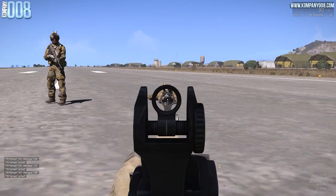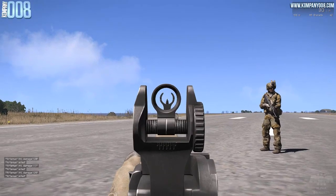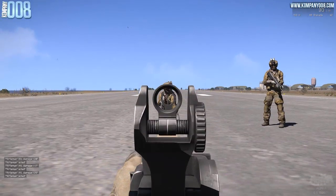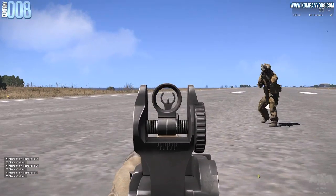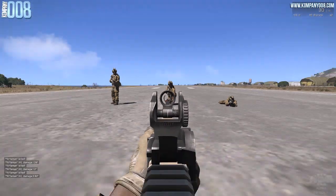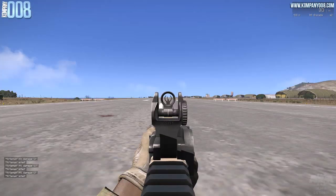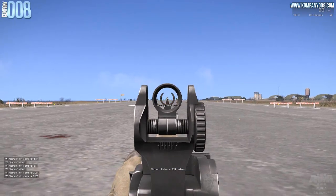Maximum damage for the MX-6.5 is 1.39, achieved by getting the almighty headshot. At 10 meters distance, the damage on a torso shot is around 1.34 to 1.36. Of course the damage drops over distance — but as I promised, no more hard stats.